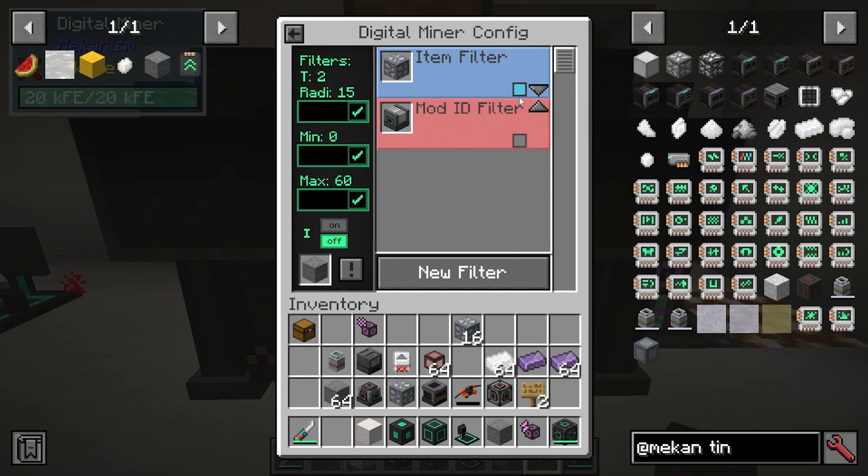I can also turn a filter off. Let's say right now I don't want to use this mod filter — I only want to use a specific one. You can toggle filters on and off without having to delete them.